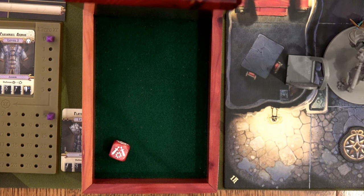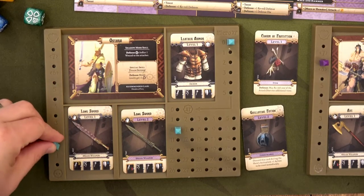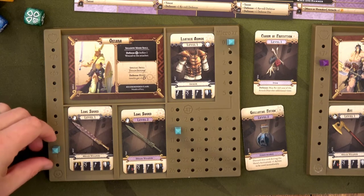That's two damage, so I'll use the charm of protection again to reroll — still two damage. Ostara is down to one health, she's almost dead!